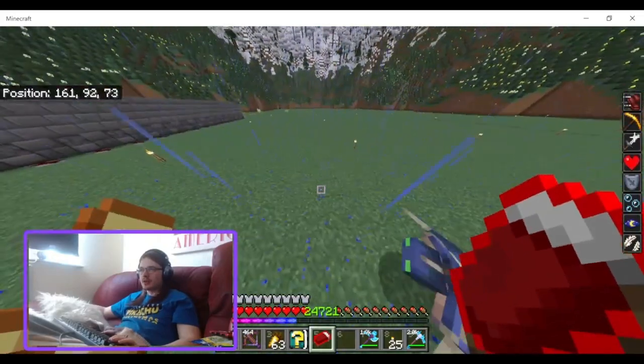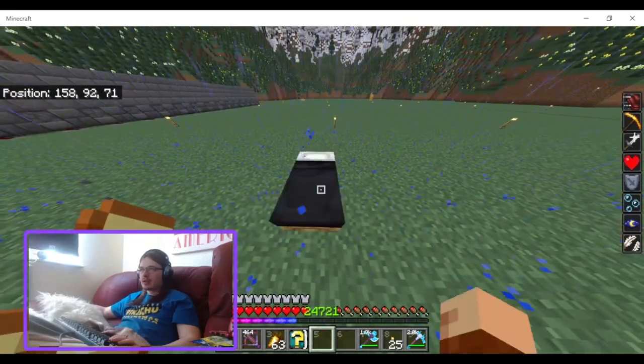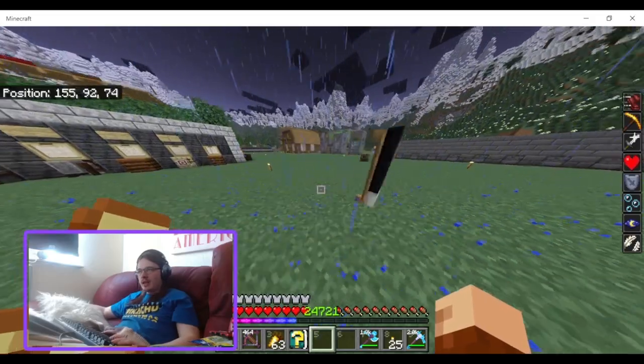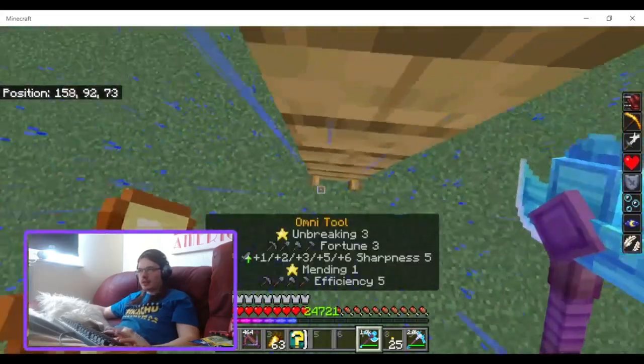You shift-punch to move it, and regular punch to use it. And then you can just, like, dig out the area underneath.